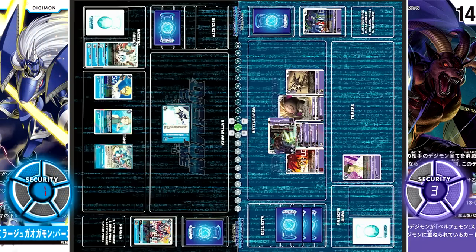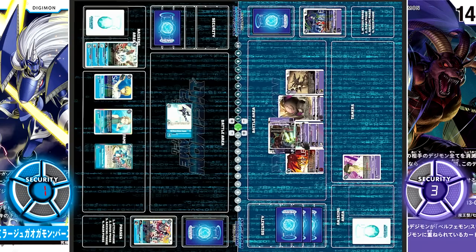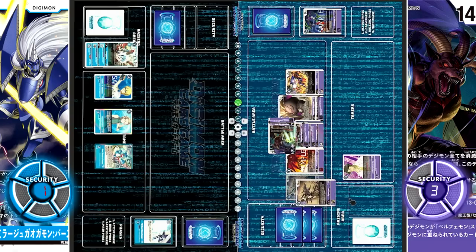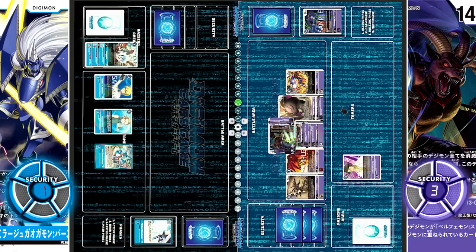Rage Mode goes for its second swing on 14k — check — but it is Mirage Gaogamon's signature option card, Full Moon Meteor Impact. On security, return one of your opponent's Digimon to its owner's hand. Right now Rage Mode doesn't have effect resistance. If Belphamon has Astamon and a copy of Sleep Mode, they could evolve Aizmon into Astamon, sacrifice this Rage Mode to create 2 Sleep Modes with effect resistance. But with no more Rage Modes in the trash, even if this Rage Mode evolves into another Sleep Mode, it won't be able to gain effect resistance. So the target chosen is Aizmon, returned to the hand. For 3 cost, Impmon is played — you may trash 1 card from your hand. They trash Aizmon, which re-enters the field with its effects. If you do, return 1 Digimon with 7 Great Demon Lords or 3 Musketeers in its type from your trash to your hand — they recycle Sleep Mode. Turn over.